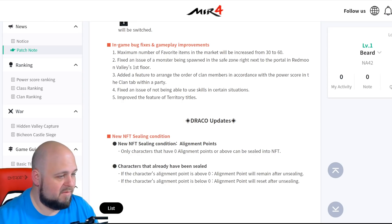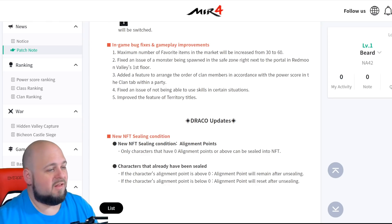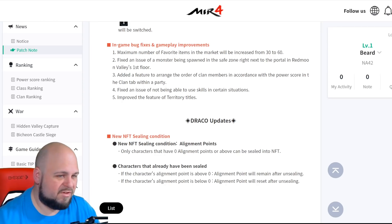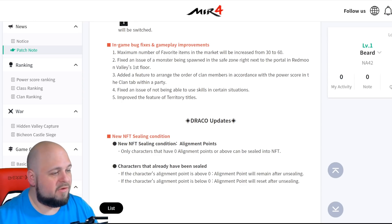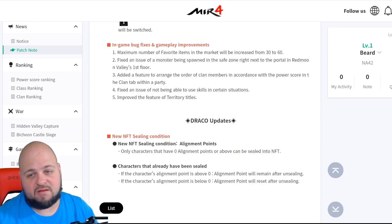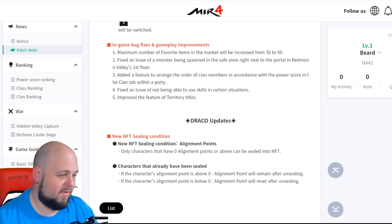Fixed the issue of not being able to use skills in certain situations — I've had some issues with skills where you click the button but you're out of MP and it didn't really register. Hopefully it just fixes those little abnormalities. And then they improved the feature of territory titles — I think that's where you can put a message out to everyone who enters the valley.